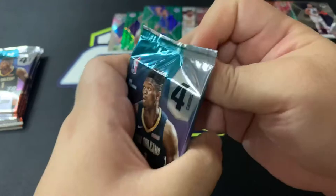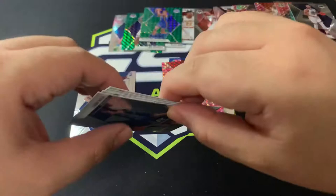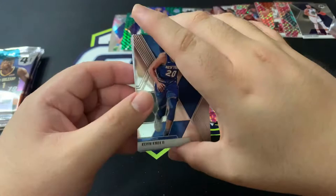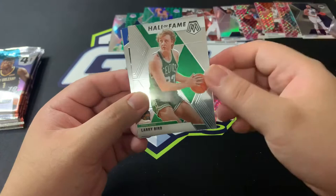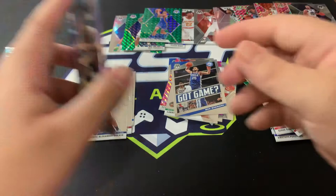This set is way better than the first two, hands down. Hopefully we get some more cards. Kevin Knox for the New York Knicks, Larry Bird, Ben Simmons — who got injured — and Marvin Williams. Okay, okay, okay — let's see some more hits, please more hits.